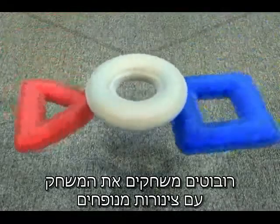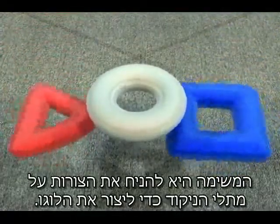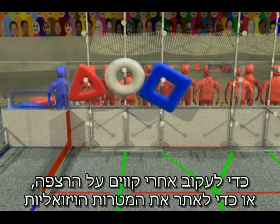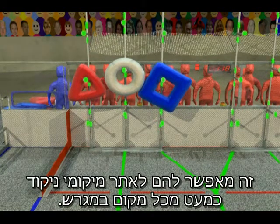Robots play LogoMotion with inflated tubes shaped as elements of the FIRST logo. The objective is to place the shapes on the scoring racks to create the logo. Robots can use their cameras to follow lines on the floor or to track the vision targets placed on each scoring rack, allowing them to target scoring locations from almost anywhere on the field.